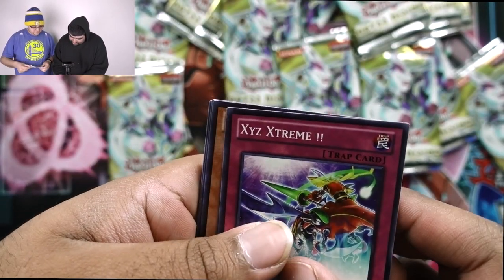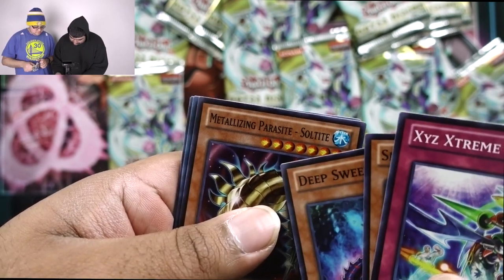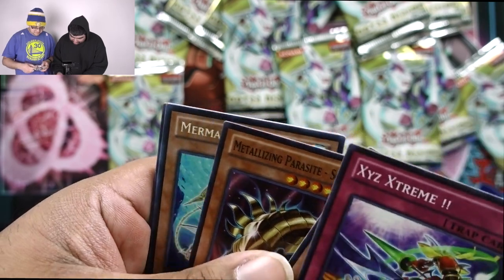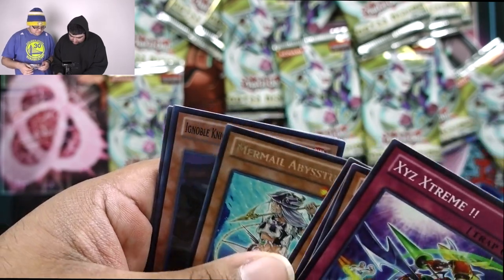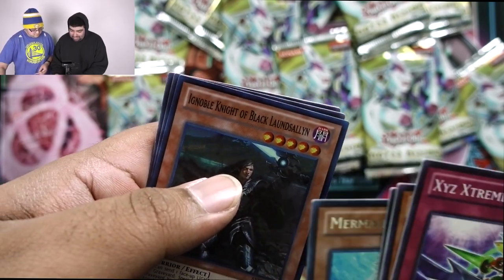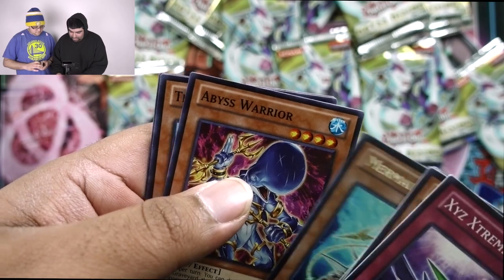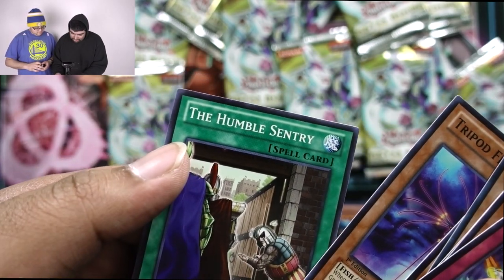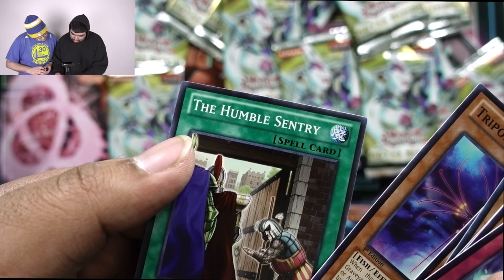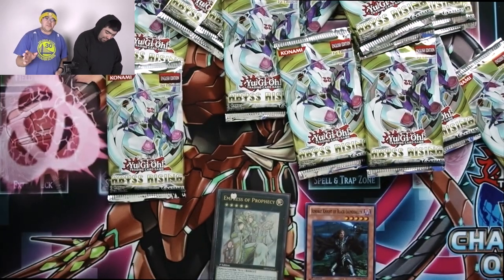Xyz Extreme, Snowman Creator, Deep Sweeper, Metalizing Parasite Sultite, Mermail Abyss Turach. And Noble Knights — I forgot they were in here too. Ignoble Knight of Black Lancelon, our other foil. Abyss Warrior, Tripod Fish, and The Humble Sentry — reveal your hand, choose one card, and shuffle it into the deck. Don't know what that's for.